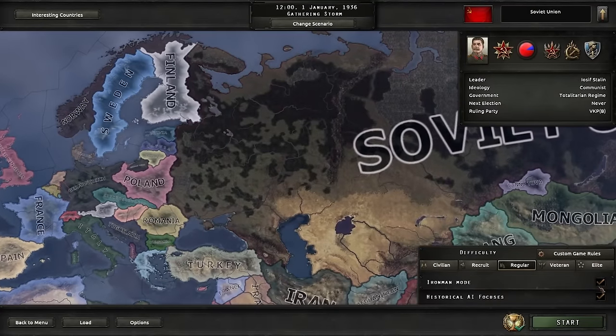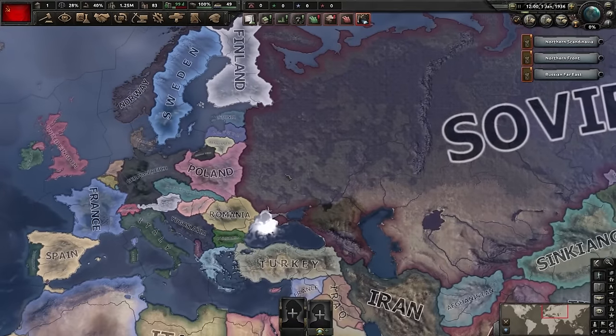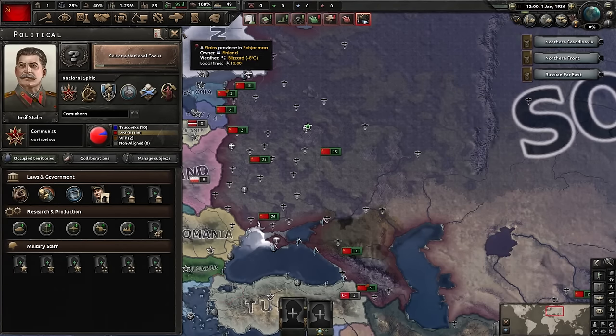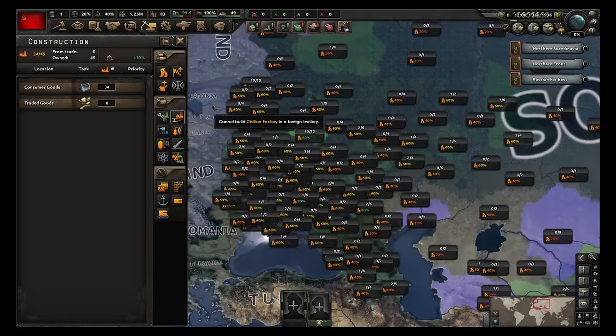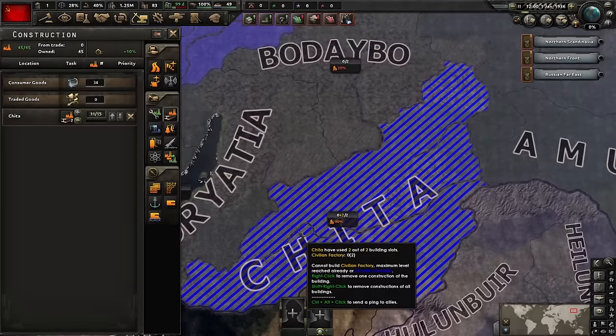Let's get going. We'll leave Iron Man mode on, obviously, and historical focus on because the game will be weird enough. The beautiful Soviet Union - that beautiful mustache. We're going to close that for a bit. For research, I'm going to start with the basics: engineering, production, construction. Speaking of construction, I'm going to build two civilian factories all the way over here in Chita. You'll see why soon enough.